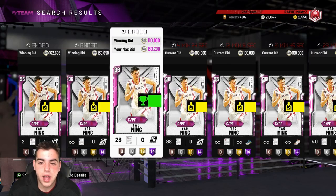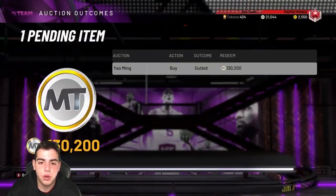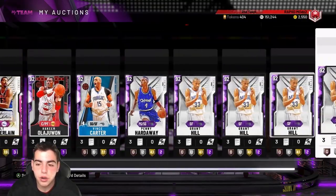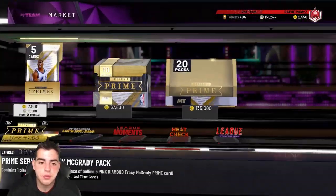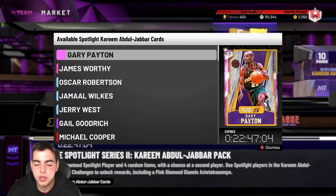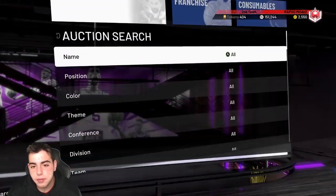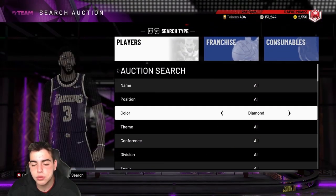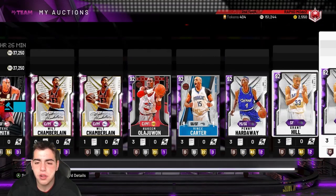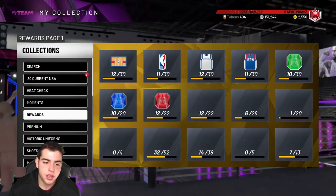Yao sold for 160 and then 130, so that's whack. As you can see, Yao Ming — you could get him for the low or the high, price varies. I'm waiting a little longer, there's too many up there. These Prime packs are going tomorrow, we're gonna see probably new Spotlights, nothing too special. We got Moments again Monday, but let's get into the auction.